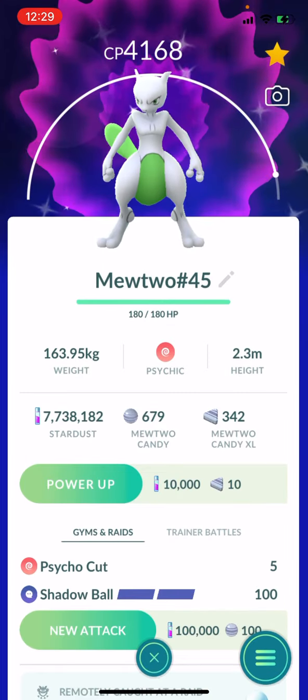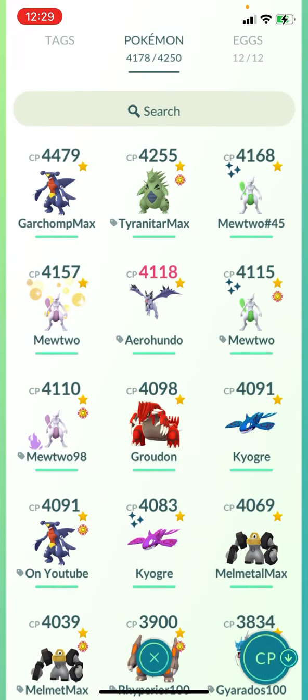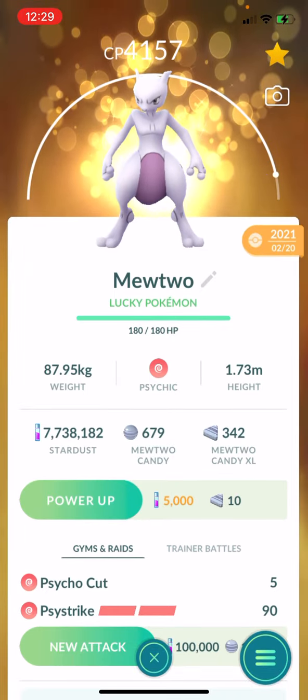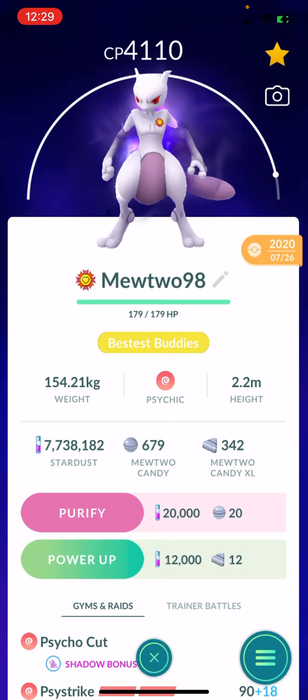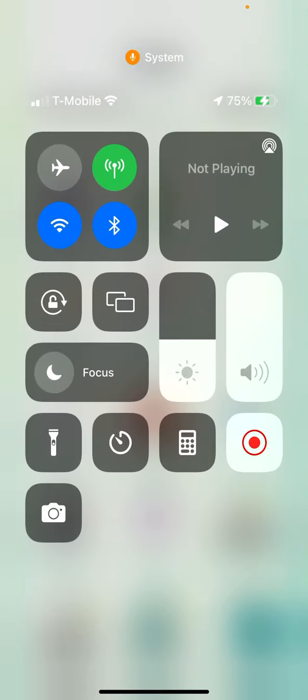So should I do the shiny, which gives us CP 4712? Or do we go with the lucky, saving a lot of stardust at CP 4700? Or do we go with the 4646 top-of-the-line Shadow Mewtwo to level 50? Let me know in the comments — I'll give y'all three days to decide. I've already made up my mind, but that's where I'm at. See you in the next one, Pokemon GO fans — vote now!